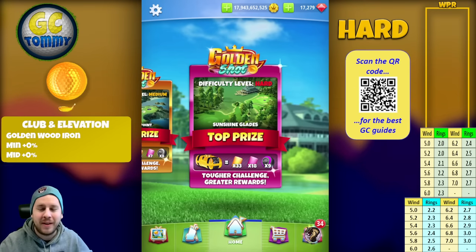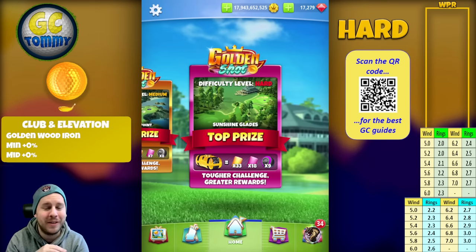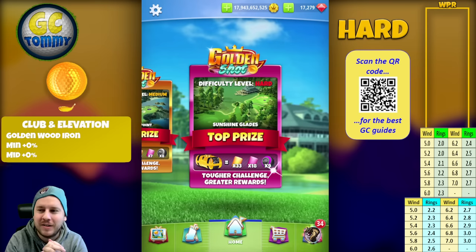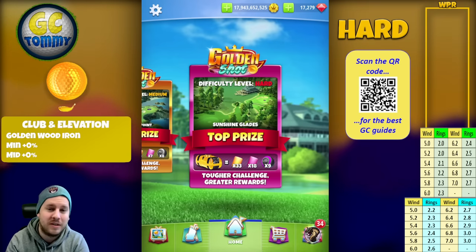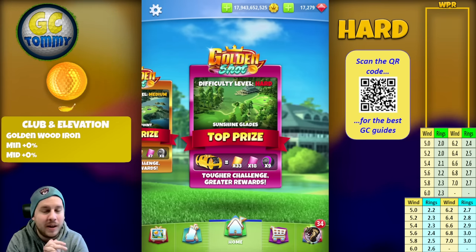Hello everyone and welcome to another guide and tutorial for the Golden Shot. Difficulty level is hard. We are going to take a look at part three from the Sunshine Glades. This is a hole we did not have in the recent Thanksgiving tournament, but it is one we've had pretty recently in another tournament — I don't remember the name though, so if you do, make sure to comment below.